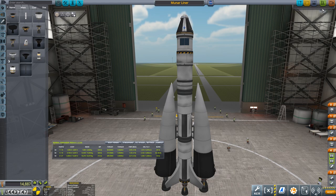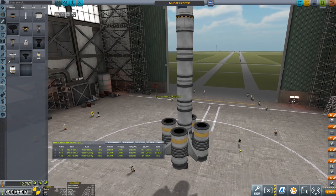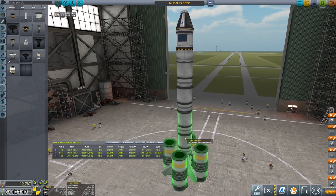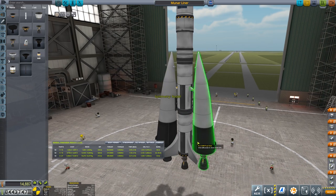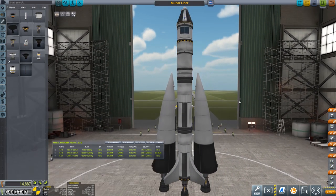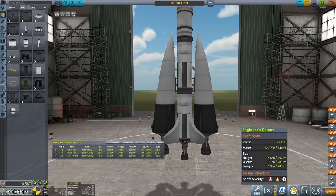Let's save that. This is 14,887 funds. We have 6k delta-V with this one. Let's take a look at what the Mooner Express is like - that's 5.5k. So we will end up needing an upper stage. This main stage should inject us towards the Moon quite easily now with these. I know this looks a little ridiculous because the boosters are bigger than the main stage.